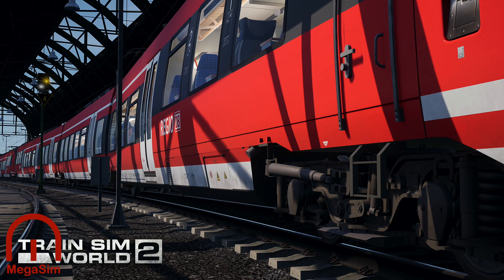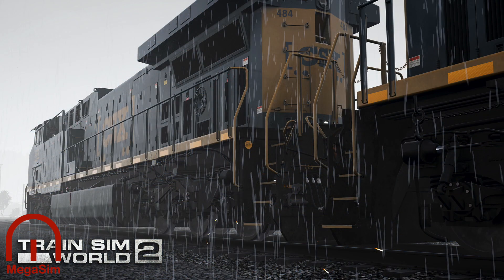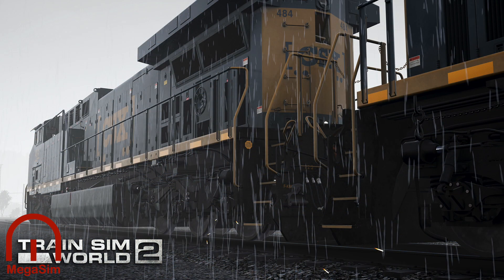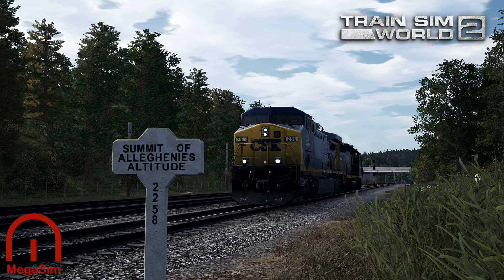And it doesn't just change how you stop. At Sandpatch Grade, experience the real challenge of hauling long, heavy freight on steep grades. Getting a train full to the brim with coal in the Allegheny Mountains is going to be a challenge. Applying power too quickly, wheels will slip — taking away vital power when it's needed the most. Understanding how to use sand correctly will help improve that grip at those critical times.